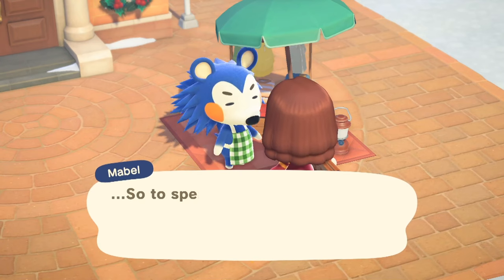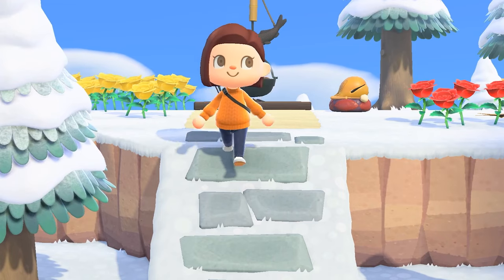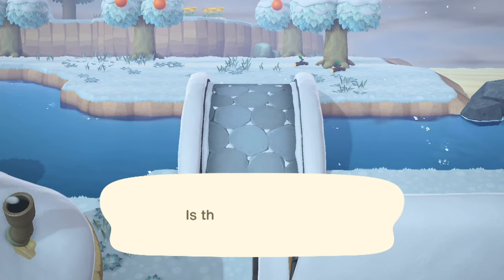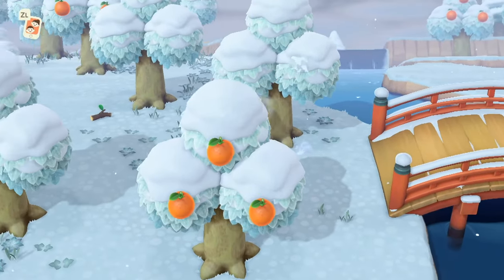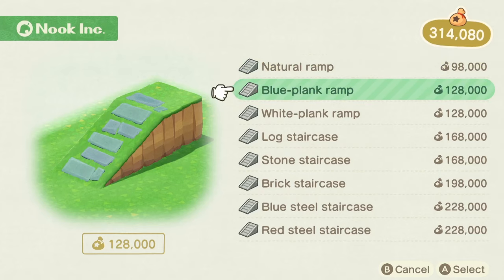For island development: get as many buildings as you can — museum, Nook's Cranny, Able Sisters, all of it. Each of these are worth 15 points. Build as many bridges and inclines as you can afford as well; these are also worth 15 points each. Keep in mind, your island only allows you to place 8 bridges and 8 inclines, so think about where you want to put them before placing them so you don't have to spend a ton of bells moving them around later.